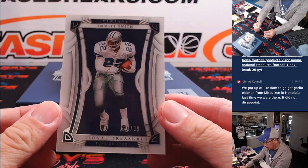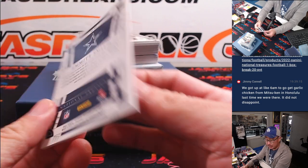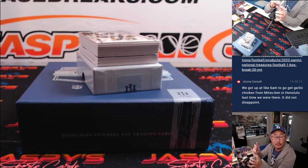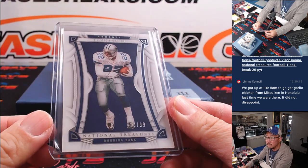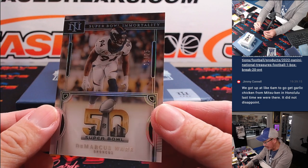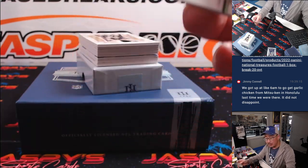We've got Emmitt Smith, 28 out of 99. Let's start things off — Cowboys with the boys. Next up is DeMarcus Ware, Super Bowl Immortality, 19 out of 25. Denver, my rivals.